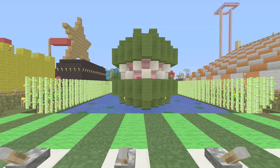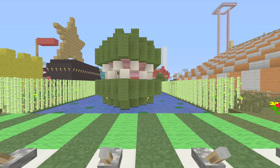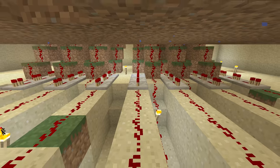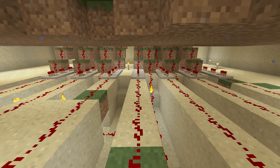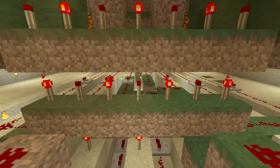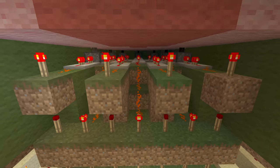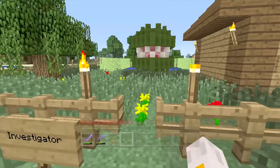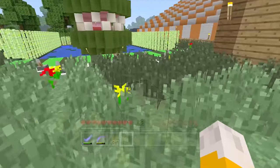My 9th favourite redstone creation is my investigator minigame. In theory, the redstone for this minigame is very simple — it's just trails of redstone leading from the levers to the pistons that move the teeth. The tricky part was making them all fit in and not get linked up inside of the alligator's mouth. It only just fits in, and looking at the game you would have no idea that there was any redstone at all.